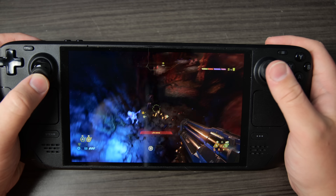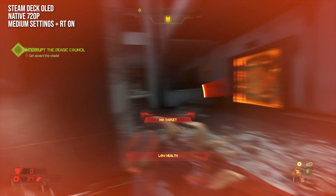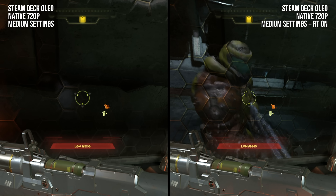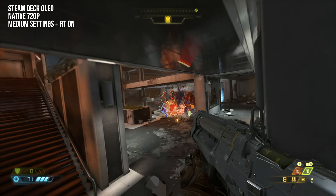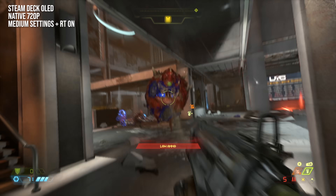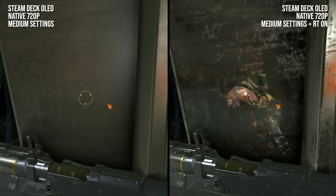Doom Eternal is a good first choice. Running the game at 720p with medium settings and ray tracing toggled on, relative to the non-RT version we get solid, if somewhat low-res and slightly ghosty, reflections on glossy surfaces with very different material properties. It makes for a pretty transformative difference in scenes with very glossy materials, although Doom Eternal with medium RT reflections has a pretty aggressive roughness cutoff, so semi-gloss materials are mostly bereft of RT treatment.